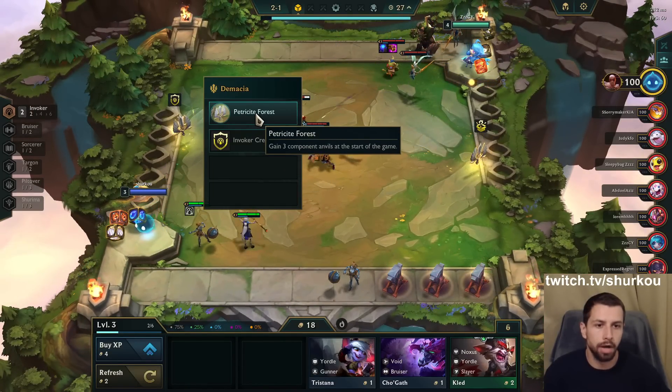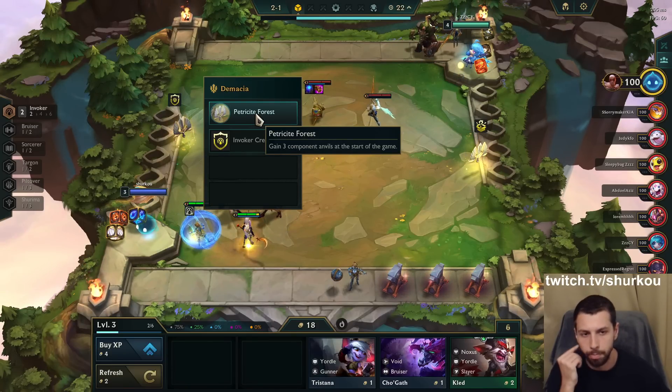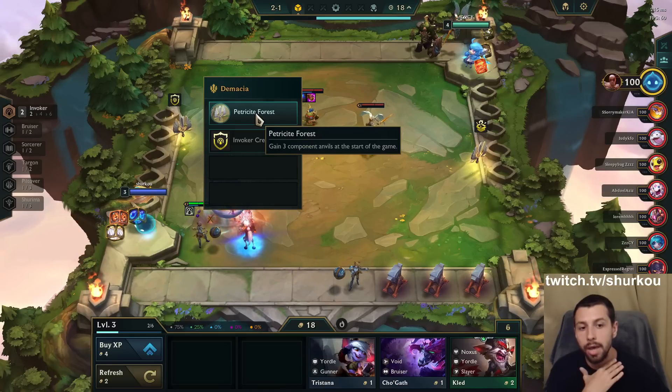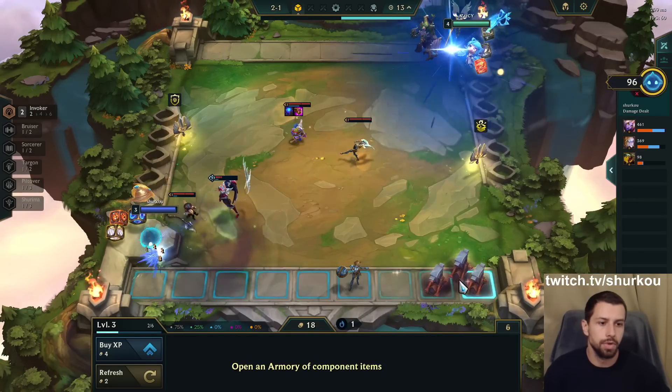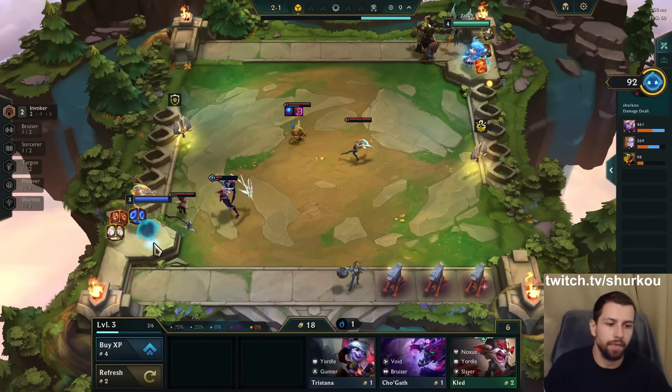They also changed some of the portals, like Petricide Forest. That used to be the portal that just gave every unit 150 health and made them a little bit larger. Personally it was my least favorite. Now it just gives you these three anvils — very nice change, in my opinion.